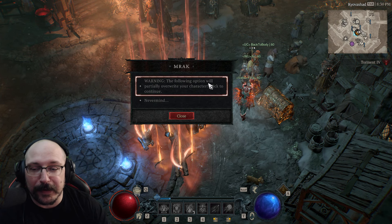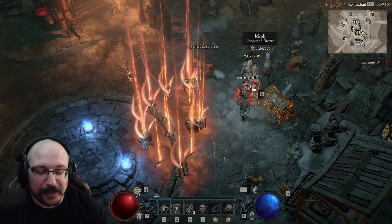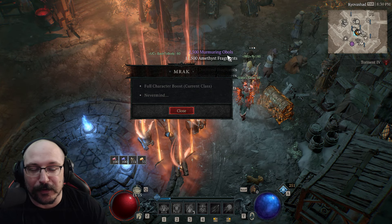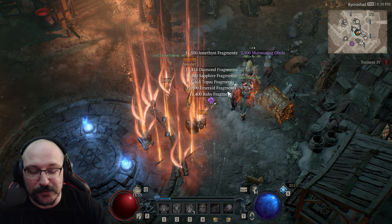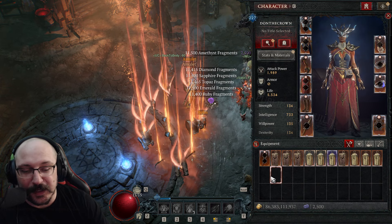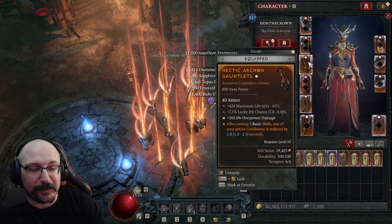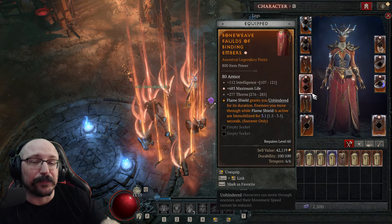You can hit 'Apply All Boosts,' and there will be a warning saying the following option will partially overwrite your character — click to continue. You can do 'Full Character Boost, Current Class.' You'll know it works if you're already full on obols, because obols will fly out and hit the ground. If you're full on gem fragments, those will fly out too. As you can see, all of the gear that was in my inventory is now gone.